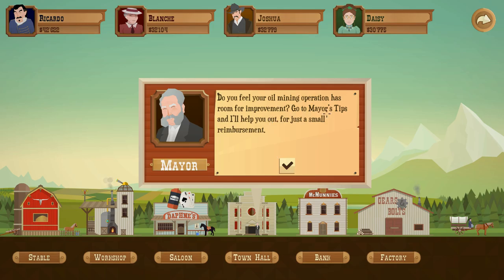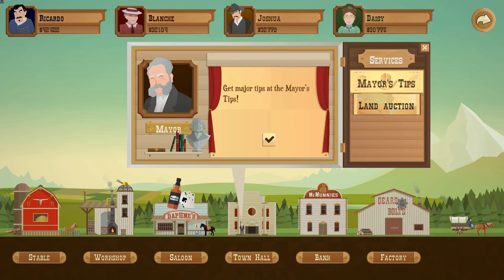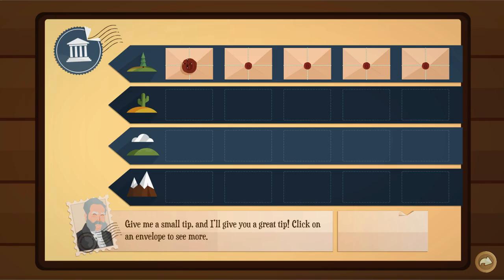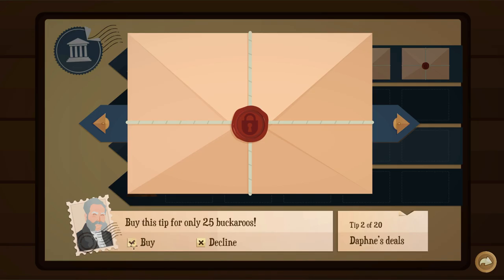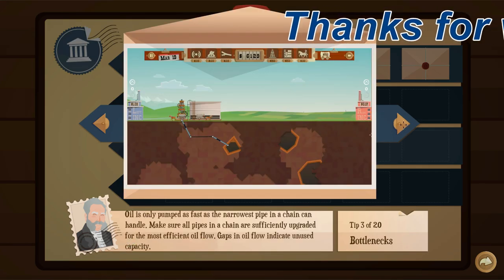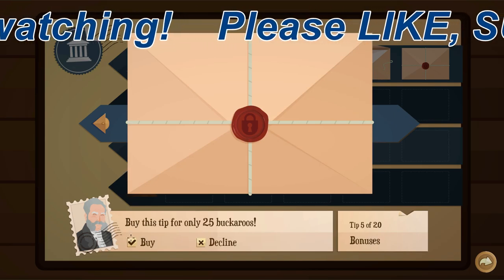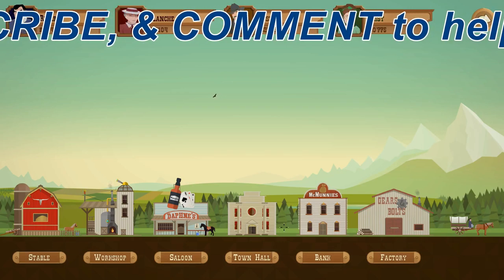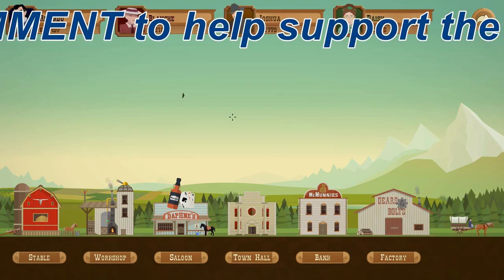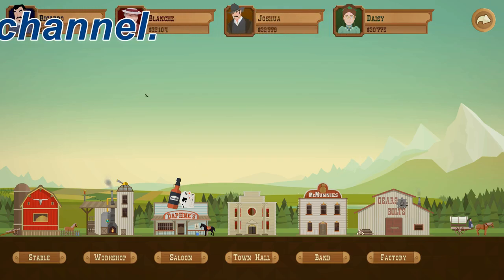Perfect - you feel your mining oil operations are root for improvements. Okay, let's check reimbursement. Mayor's tips - yeah, there are these mayor tips you can purchase and basically they're just little tips about the game, like pipe reach and blah blah blah. Daphne's deals, and then this stuff kind of talks about your oil techniques and how dowsing functions and operates and all that stuff. So yeah, those are the bonuses. Thank you everybody for watching, hope you've enjoyed this episode and I look forward to seeing you all in the next one. Bye bye!